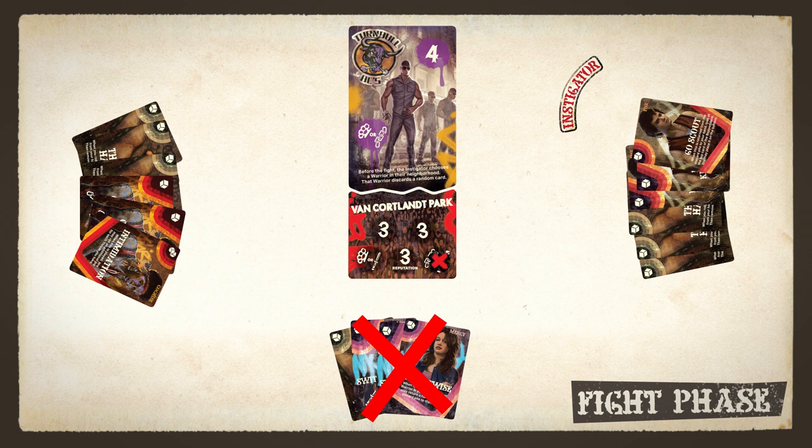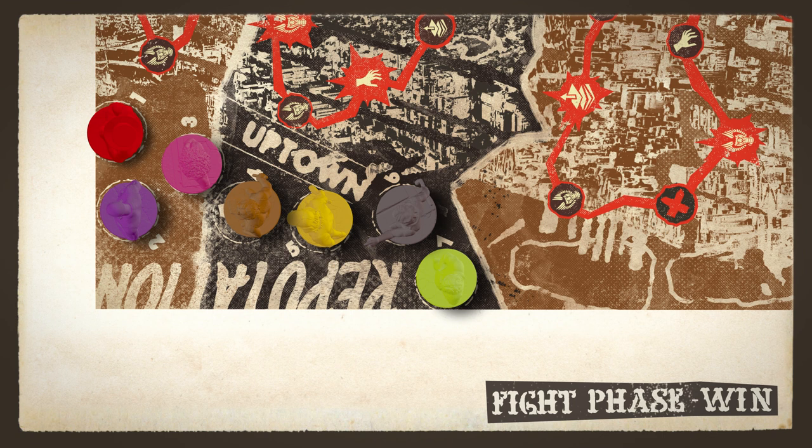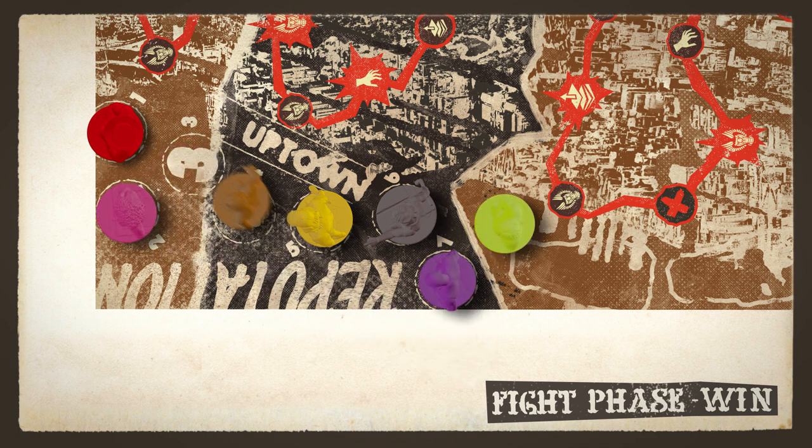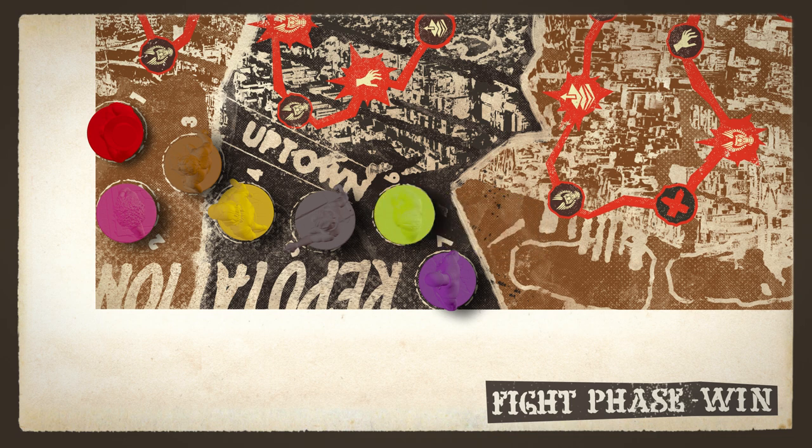Any remaining players still in the fight continue taking turns. To win the fight, the players need to cover both spots on the gang tile and one spot on the location tile for each player who was in the fight, whether or not they were knocked out. If the gang you're fighting is higher than you on the reputation track, you need to cover an additional reputation spot on the location tile. If all the required spots are covered, the warriors win the fight. Move the gang leader of the gang you fought to the bottom of the reputation track, and move the other gang leaders up to fill the empty space.